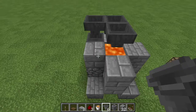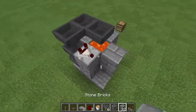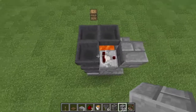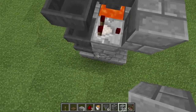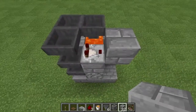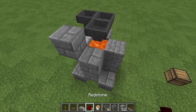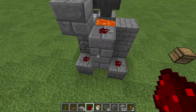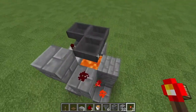Continue the hopper line here, here, and another one — that looks good. Then you put a comparator detecting this hopper, and a torch right there so it powers that block. What happens is when eggs from the chickens flow through the system and fill up the hoppers, it'll send out a redstone signal.